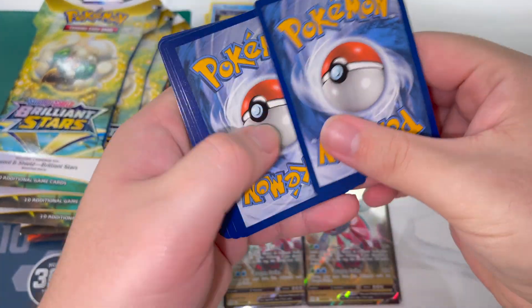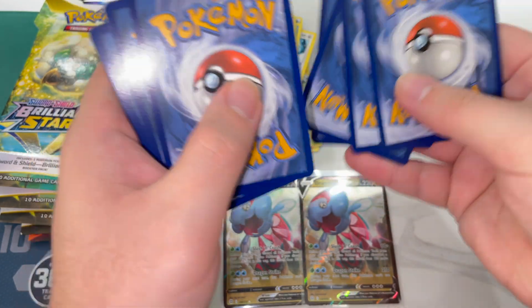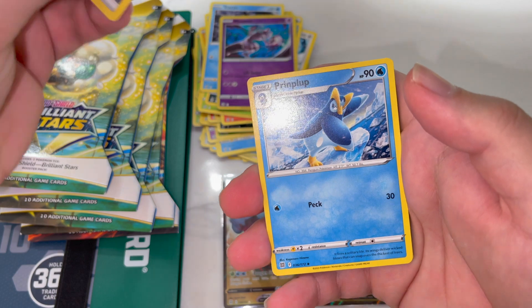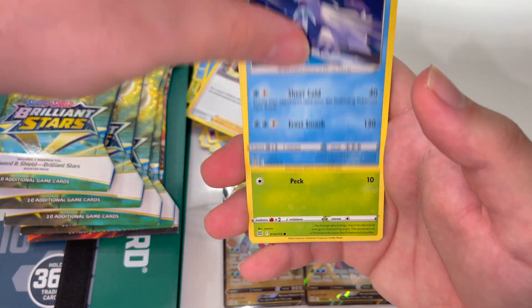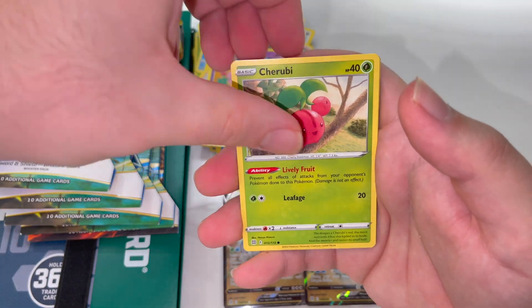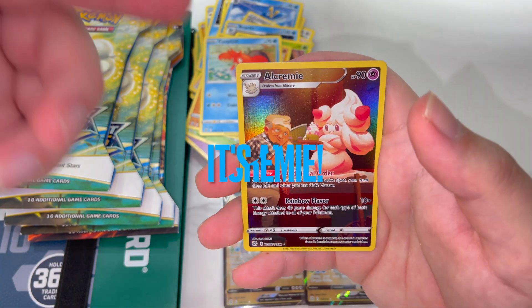So upside down card — hopefully that's a good sign. I don't know, that threw me off even though we knew that it was an upside down card. Hopefully that means it's going to bring us some luck in this pack. Caroblast, Clefairy, Cherubi, Sawk, Corphish.